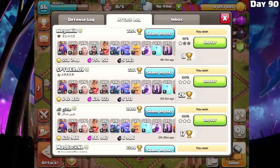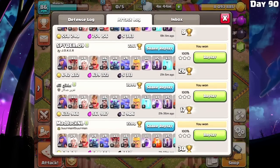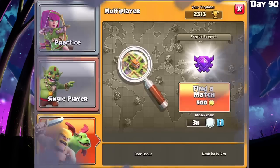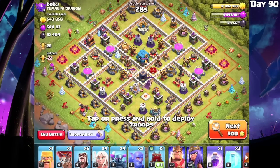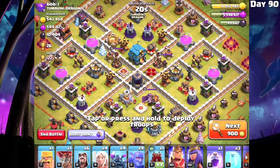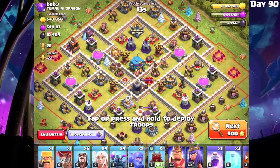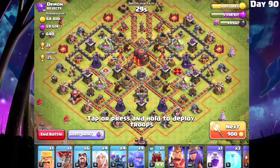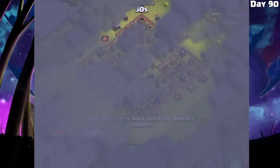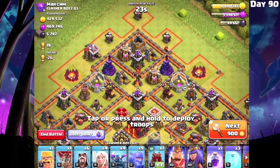Looking at my attack log — besides that one town hall 11 — every time I've used this bat spell army I have 3-starred. It is an amazing attack strategy. I recommend highly giving it a try, especially if you've upgraded all of your stuff. There's a lot of dark elixir on this base — should we try it against a town hall 13 or 12? No, that would be foolish. I'm not really needing dark elixir anymore besides a few lab upgrades. So instead I'm going to focus on quality attacks. This is a town hall 10 — that's basically all I need now. Let's attack this base.